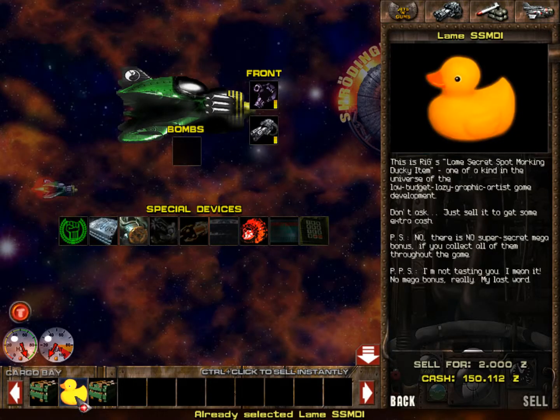Lame SSMDI. This is raking grass - lame secret spot-marking ducky item, one of a kind in the universe of the low-budget lazy graphic artist game development. Don't ask, just sell it to get some extra cash. P.S. No, there is no secret mega bonus if you collect all of them throughout the game. P.P.S. I'm not testing you. I mean it. No mega bonus. Really, my last word. Just sell it.